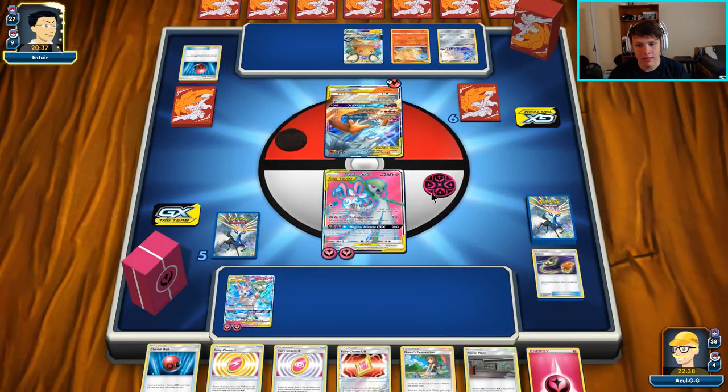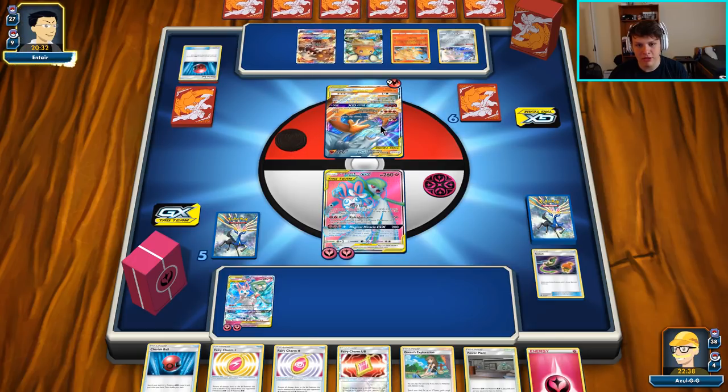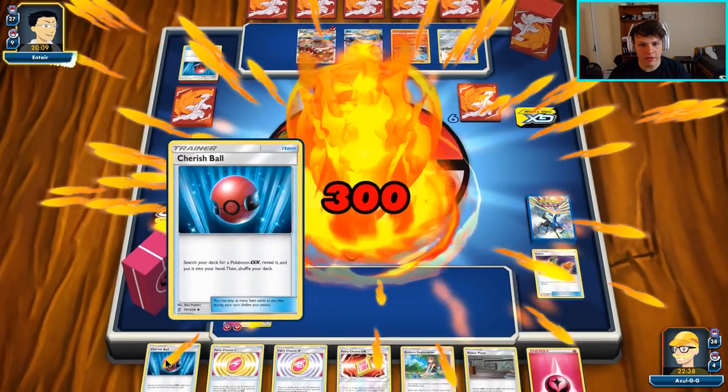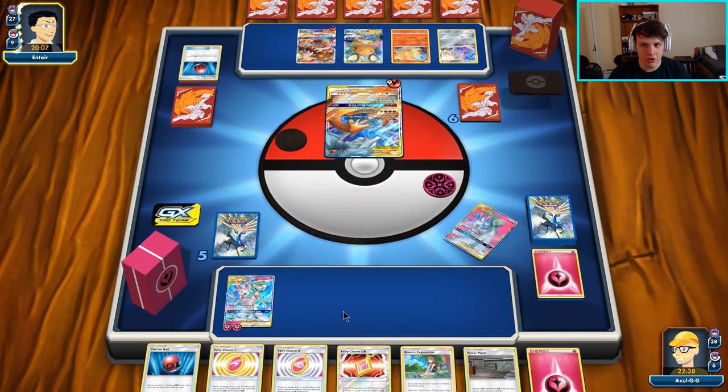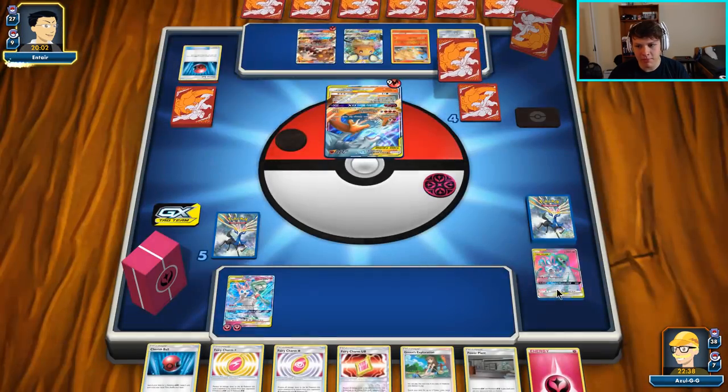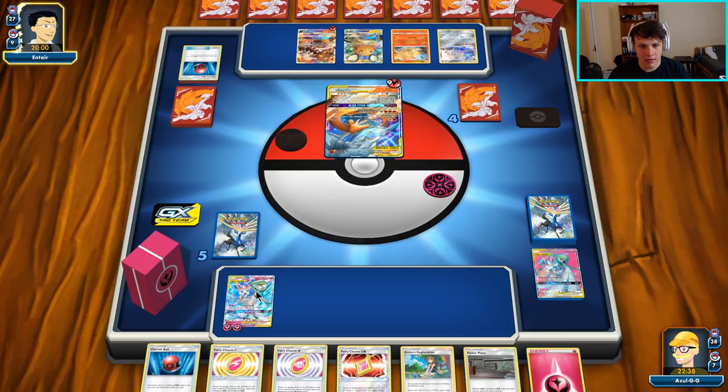I don't think they'll GX us with Heatran but they might put some energy on it since it's an attacker we cannot one-shot — it sticks around for two turns. No Welder, so they're about to GX us. Our game plan: Power Plant, Greens for Reset Stamp and Greens, move our energy back with Cherish Ball to a fresh Gardevoir, and hope for the best. This matchup is tough but we're trying to piece it together. We're out of Greens so Coach Trainer will have to carry us from here.